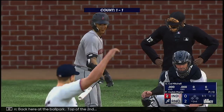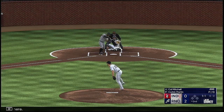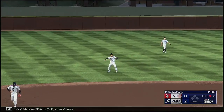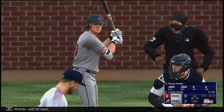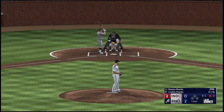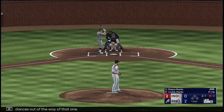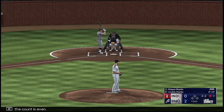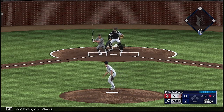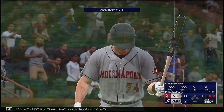Back at the ballpark, top of the second. Cal Mitchell to the plate — line drive, makes the catch, one down. Mason Martin will hit next, the first baseman. The 1-1, then 2-1 pitch is in there and the count is even. Kicks and deals — ground ball right side, Defoe handles, throw to first is in time. A couple of quick outs.